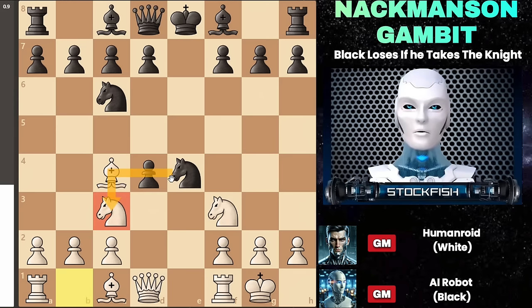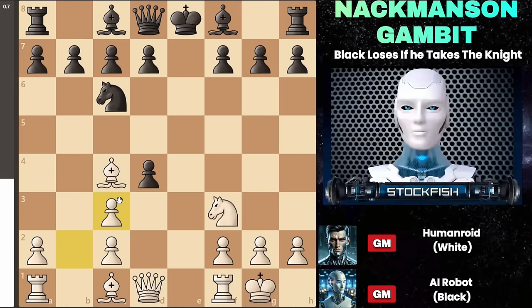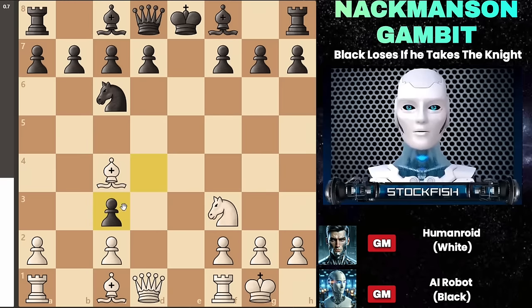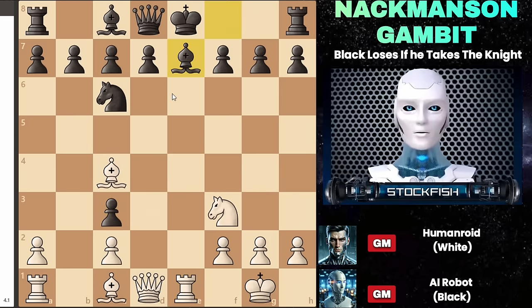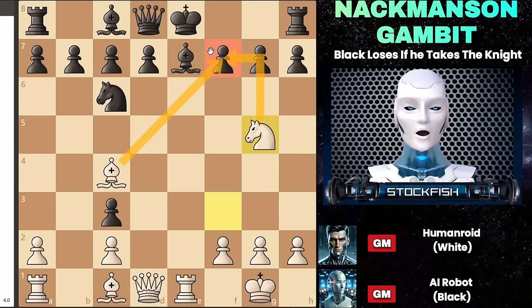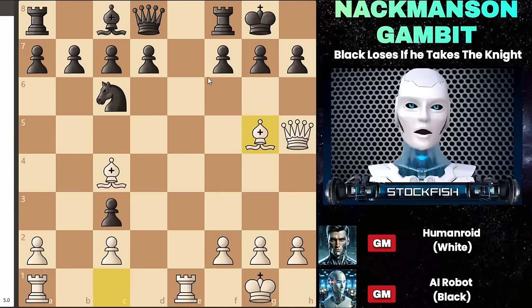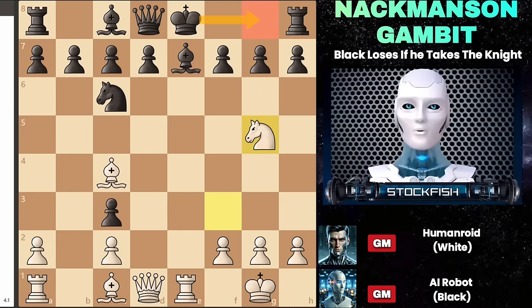The traps we saw earlier were when black captured with the pawn. Now let's examine tricky lines if black decides to capture with the knight. First, we recapture — so at least we're not down a piece anymore. However, if black gets greedy and takes this pawn, they'll be in trouble. We begin with rook to e1 check; black will naturally block with the bishop. Then we play knight to g5, adding pressure on the vulnerable f7 pawn. While it might seem like black can simply castle to safety, that's not the case. The commanding move is queen to h5 — we're attacking the pawn and also threatening checkmate. If black eliminates the knight, you just recapture with the bishop, and the black queen is trapped with no escape route, especially since blocking with the pawn isn't an option due to the pin. If black plays d5 instead of castling to block the bishop, can you find the crushing move?